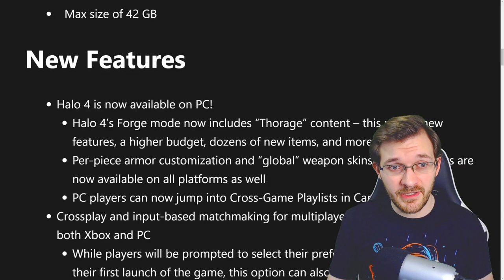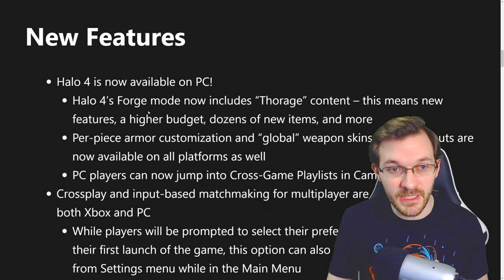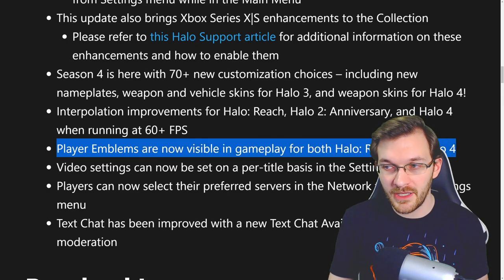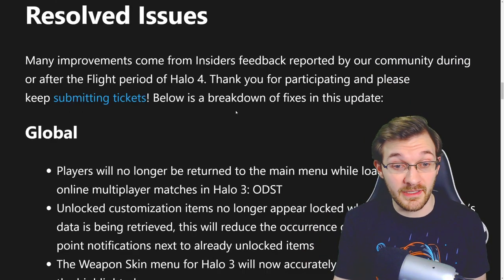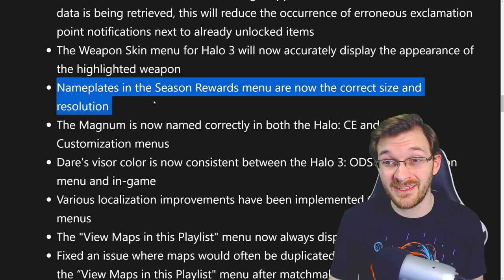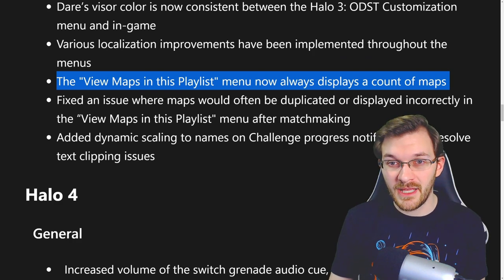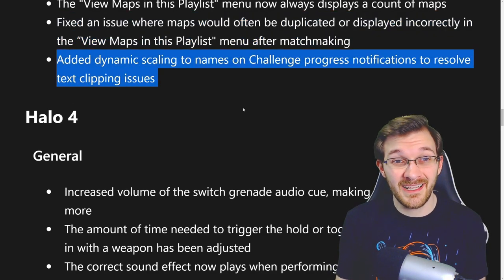They go over some of the new features coming to MCC — I covered those in my previous video, so I won't reiterate everything here. One cool thing that wasn't really mentioned previously: player emblems are now visible in gameplay in both Halo Reach and Halo 4, which is super nice. For global resolved issues, nameplates in the season rewards menu are now the correct size and resolution, the view maps in playlist menu now always displays a count of maps, and dynamic scaling has been added to names on challenge progress notifications to resolve text clipping issues.